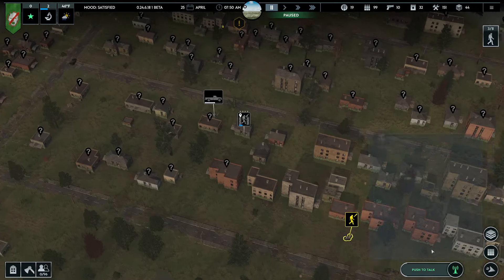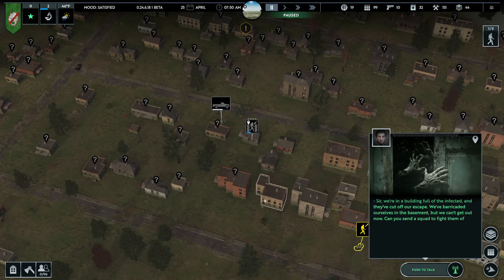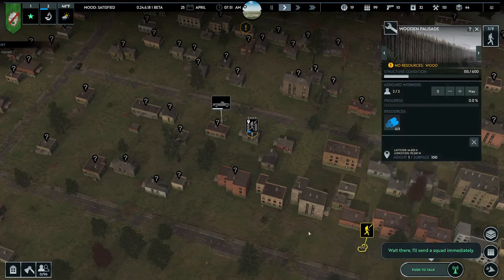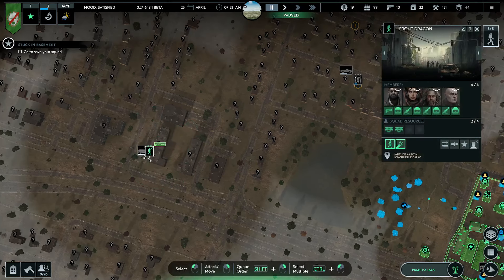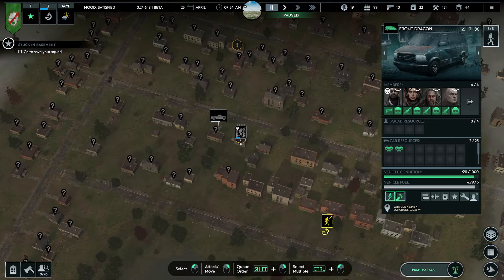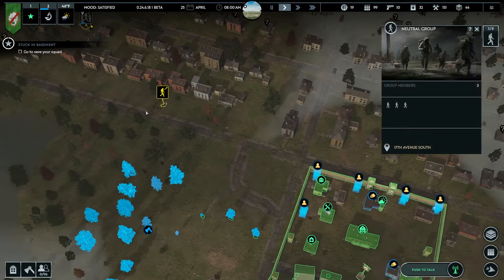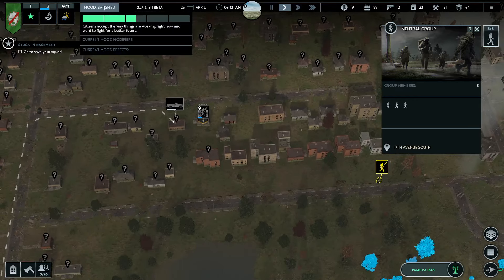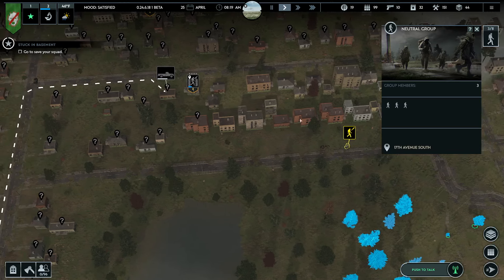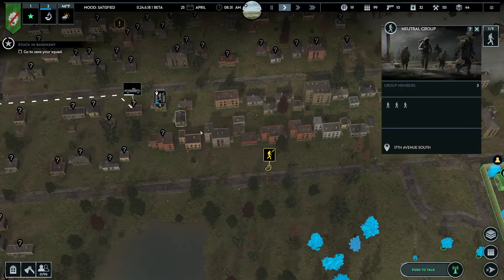Incoming transmission. Oh no! Front Dragon — pivot off of what you were doing, immediately help your friends. Hey, we have a squad of neutral group — three new people come to join us. I'm cool with that. I don't know if we've ever had a negative impact from a neutral group. Okay, they're not joining us yet. Maybe we have to interact with them in a second. Once we save our squad, we'll bring the other squad back over.